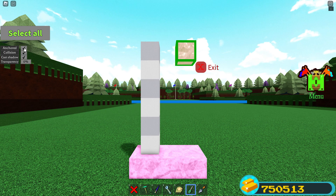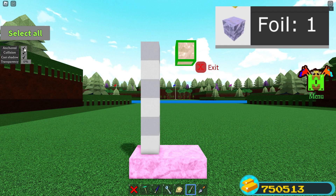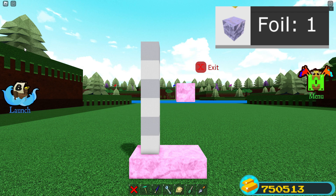What do these numbers mean? Let's look at foil — it has a bounce coefficient of 1, which means it returns to the original height it got dropped from. Just like here.